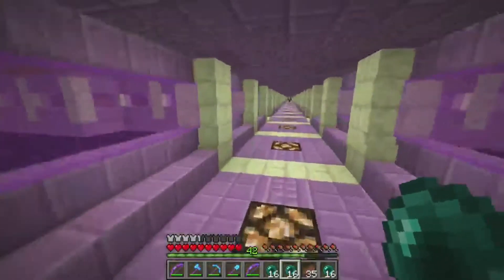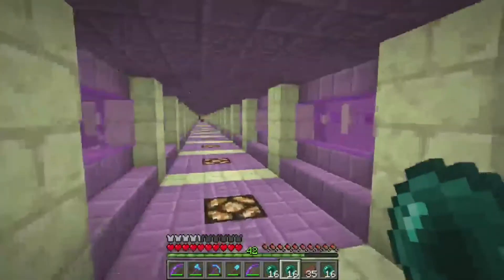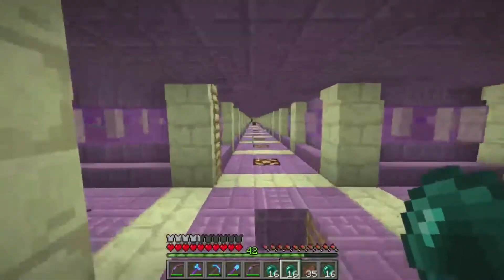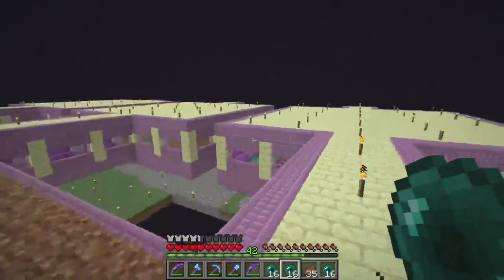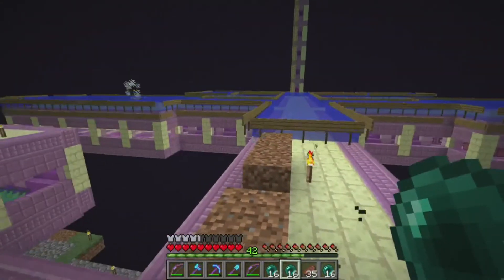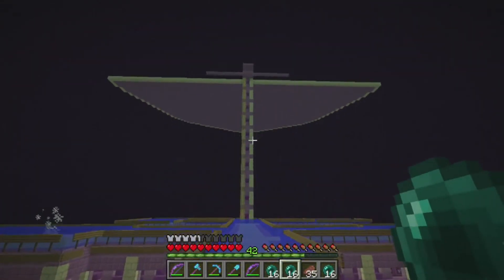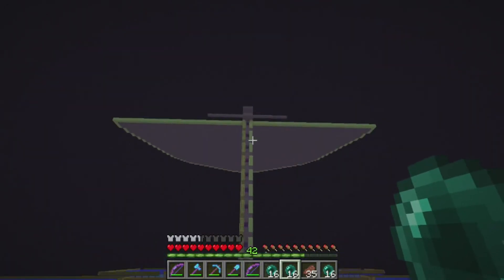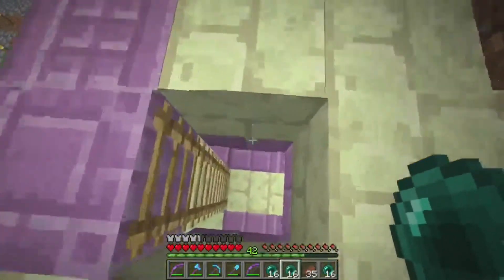I don't even want to think about how long it took to get this much purpur, or how long it took to build this. I know how long it took because every time I was on, he was on - he's like, I'm working on the end farm. And it is something to behold. Looks like he's not done - I imagine he wants to put water over the whole thing. This is really cool. There's the platform - are those slime blocks? No, they kind of look like slime blocks from this view. Either way, this was Walden's build. I hope you guys enjoyed it.